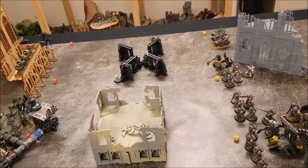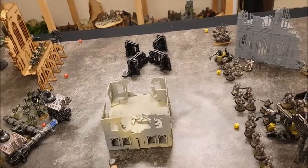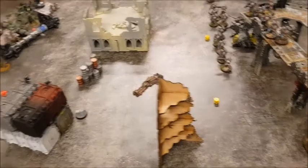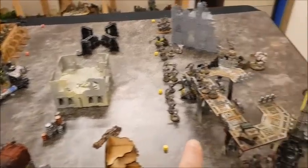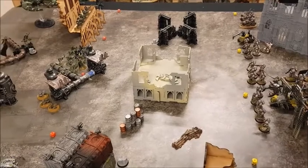Each marker must be more than 12 inches away from any other marker and more than six inches away from the battlefield edge. For deployment, the players roll off and the winner determines which of the standard deployment maps is used. We've gone for the one where we have 24 inches deployed on each side with 24 inches of no man's land in between.